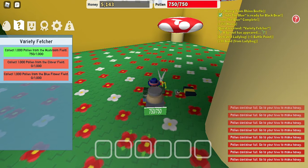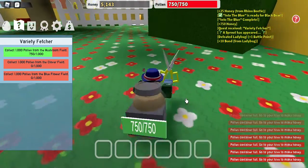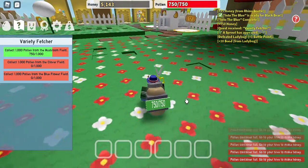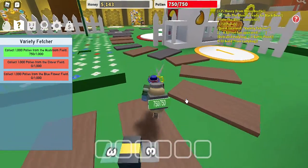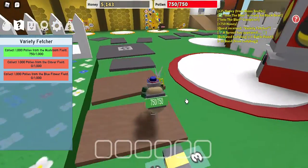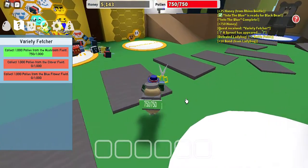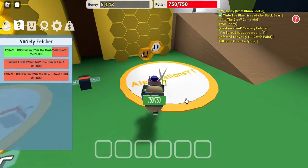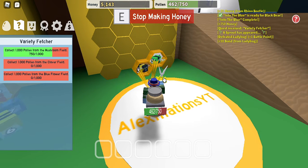Container pool — oh, I wanna stop. There we go. Let's go back to the hive. We've almost completed the mushroom field part of the quest. We just have 250 from the mushroom field, 1,000 from the clover field, and 1,000 from the blue flower field.